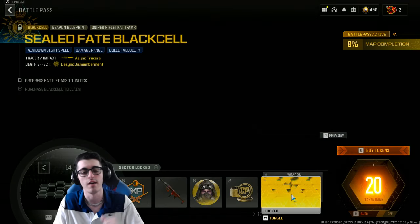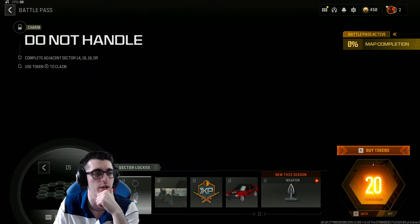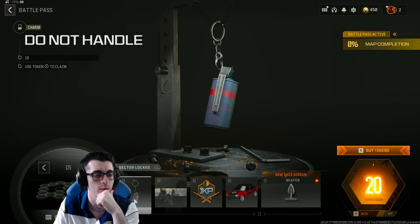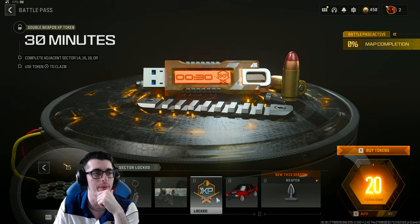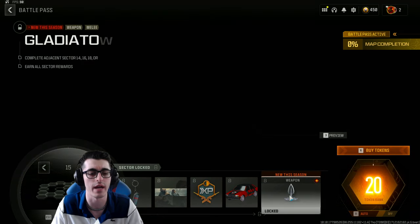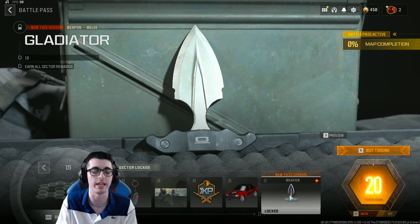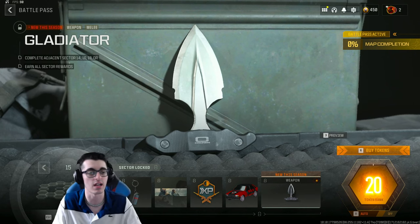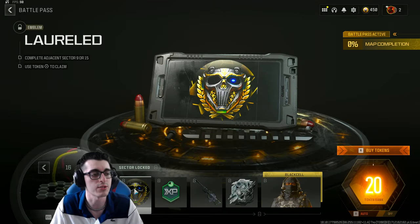Also in Sector 14 is a brand new blueprint for the CAT AMR sniper rifle called Sealed Fate, plus a Black Cell variant. Sector 15 has the Do Not Handle weapon charm, an animated calling card Staying Frosty, a 30-minute double weapon XP token, a brand new Hatchback vehicle skin called Coney Coop, and the new Season 3 melee weapon — the Gladiator. There will be a beast glove variant if you buy all the Godzilla x Kong bundles, which is optional.